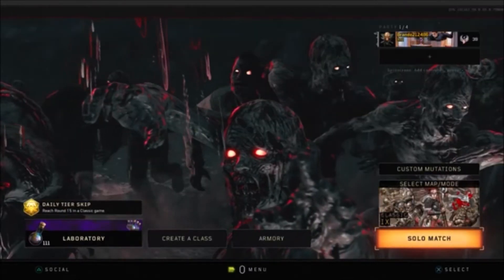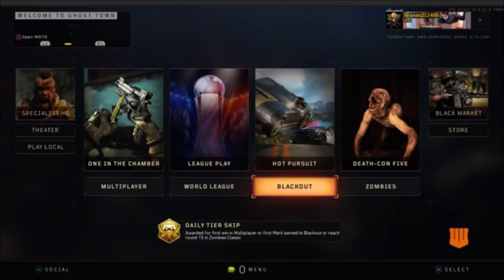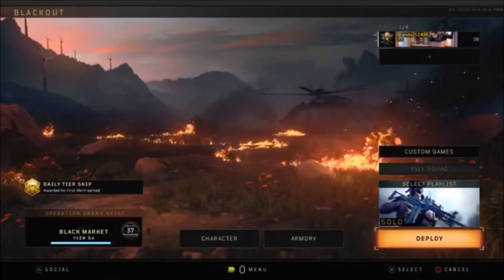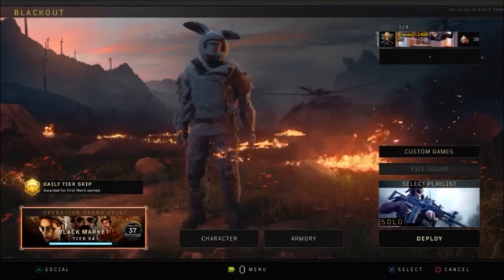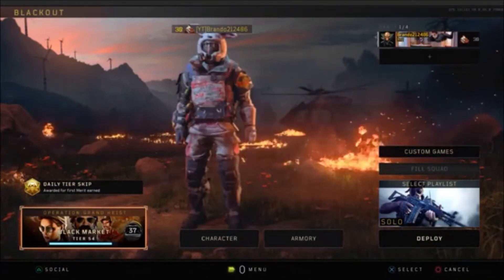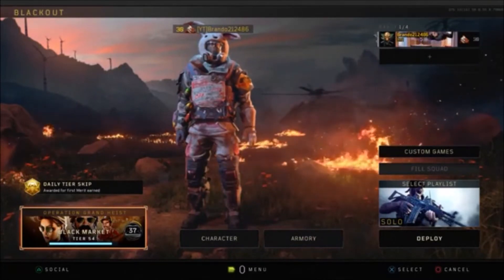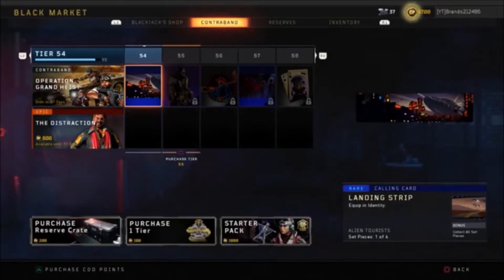The second way is actually to go to Blackout. Blackout matches take about 54 minutes in-game time to actually level up one tier. For reserve cases, the game knows it's about an hour and a half — it's a little bit off from progressing through your tiers, but that is the quickest way. In Blackout, you're in the game most of the time, unlike multiplayer where you have some downtime between matches.